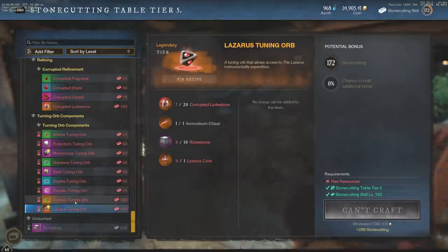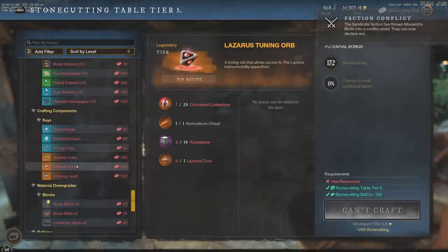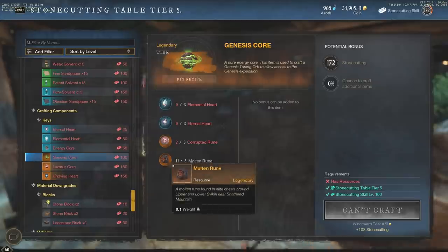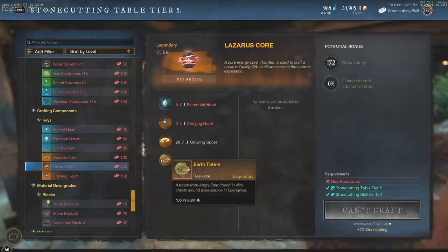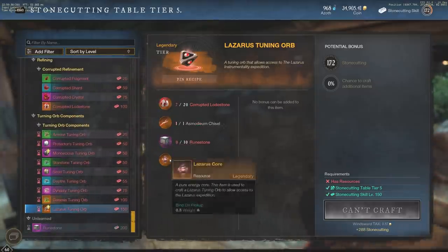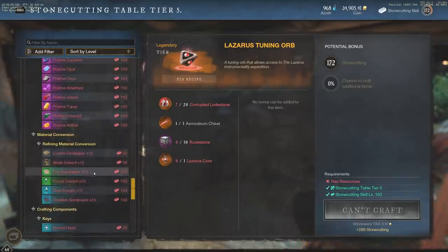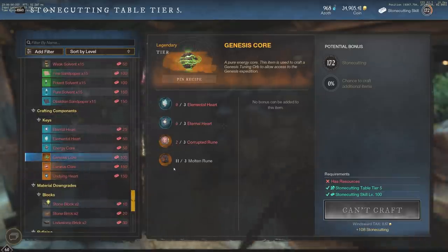These are going to be the components that are the rarest of the rare — what I would call the Genesis Core as well as the Lazarus Core. If we go take a look at those, it's going to show you guys some of the crazy things we need. We need Corrupted Rune, we need Molten Rune. For the Lazarus Core, we need Glowing Spores and we need Earth Totem. The Lazarus Core takes 10 rune stone, and Genesis takes a little bit less — only 5 rune stone and 10 corrupted lodestone.